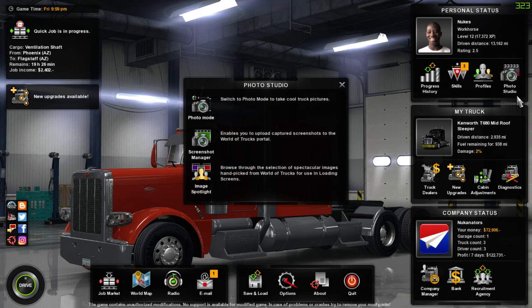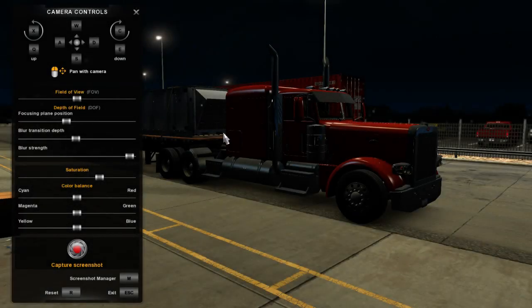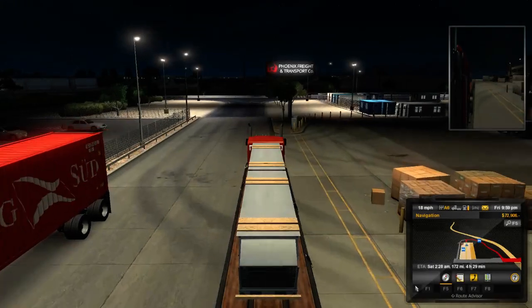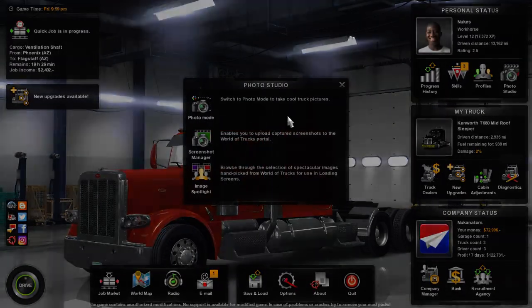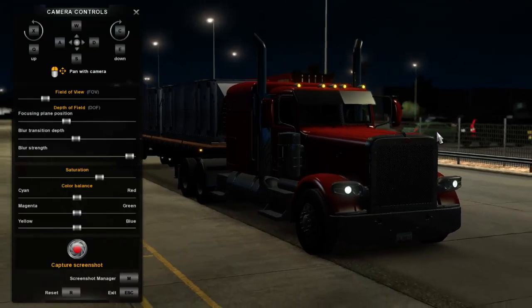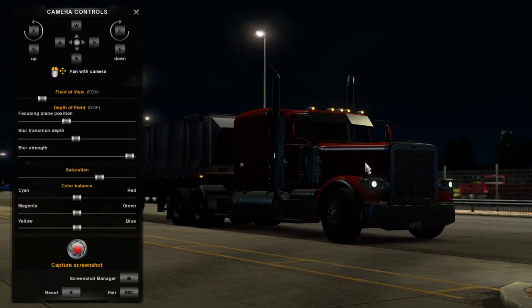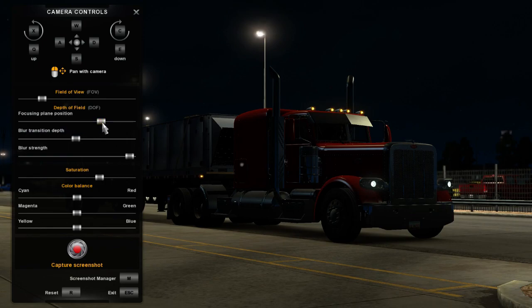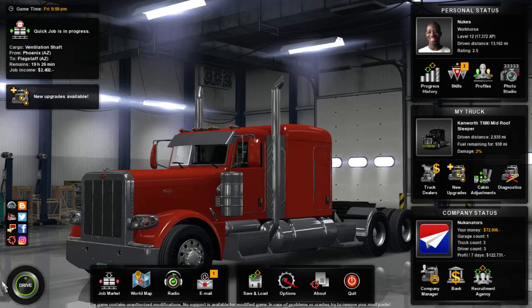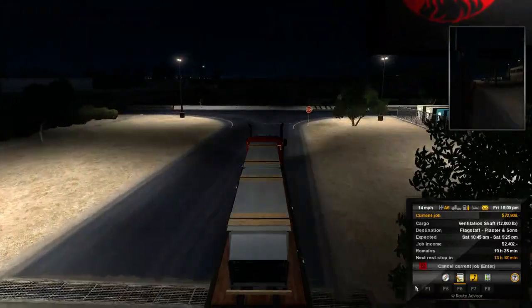We'll turn the music down one, leave it up just about there. Alright, photo mode — let's try and get a good thumbnail. I need to turn my lights on first. There we go, gotta make sure those lights are on. Zoom in a little bit, drop it down a little, get that nice angle, add some depth, add some blurring — capture screenshot. There we go, thumbnail done. We're heading out to Flagstaff.